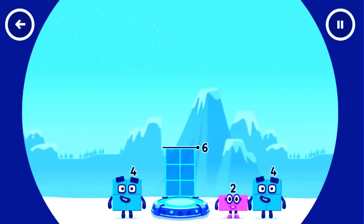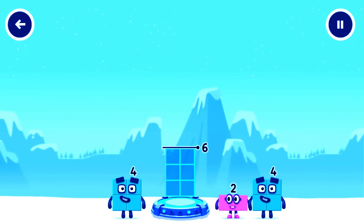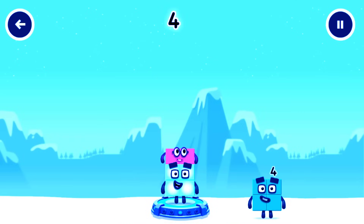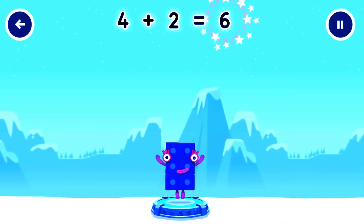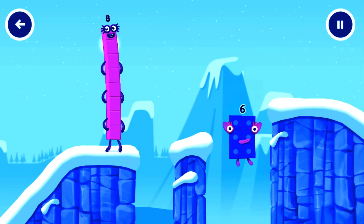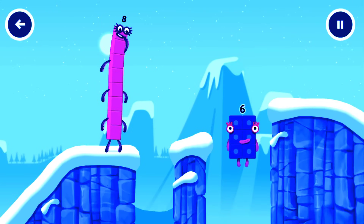Add number blocks to make six. Four, four, six — that's right! Four plus two equals six. Six — fantastic!